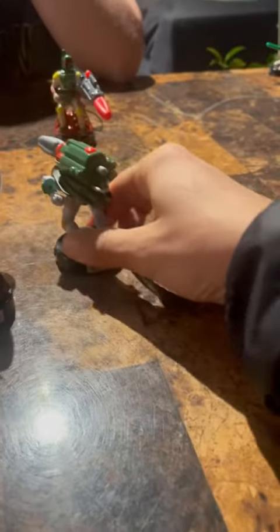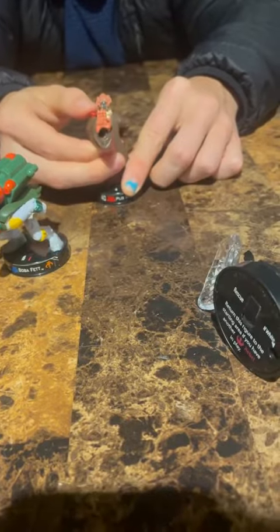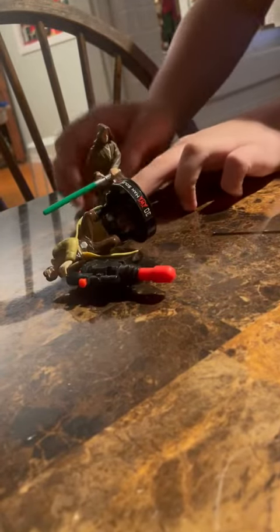Plo Koon moves up on Luke and Boba moves up on Boba. Because of Shaak Ti's base, Katamundi gets to enter the fray. Plo Koon finally takes out Luke. Back to my brother, who once again cannot take down the absolute rock that is Plo Koon, then moves in on Han Solo, and the generic Jedi is successful this time in finally taking him out.